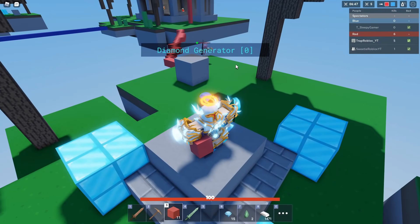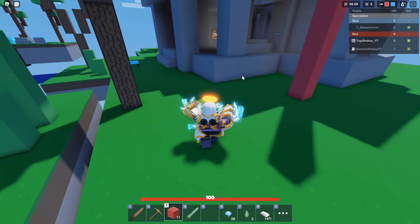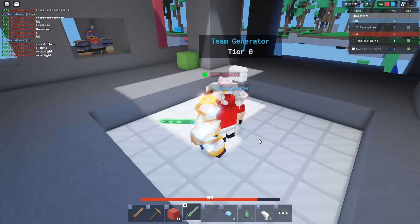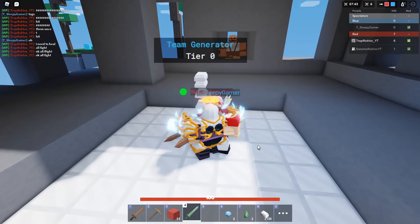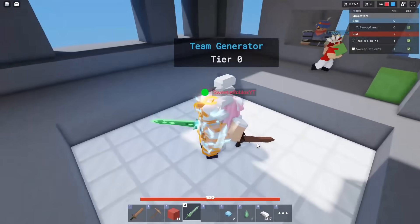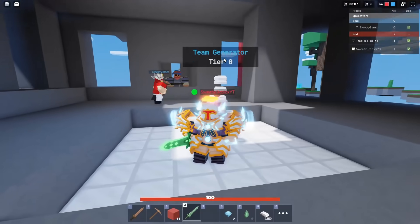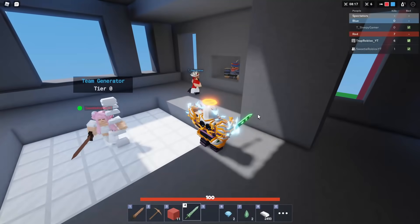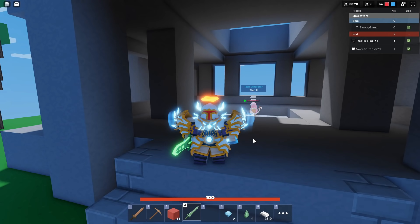We're gonna upgrade sword sharpness to max and see just how much healing we can actually do to a teammate. That's max sword sharpness - twenty health healed to my teammate from me hitting him with the emerald sword at maximum sword sharpness! I'm doing about 74 damage and healing my teammates for 20 each hit. If you're going up against elder tree, this kit is the best because they can't get armor - so you're going to be healing your whole team. This is literally the best kit versus elder tree.